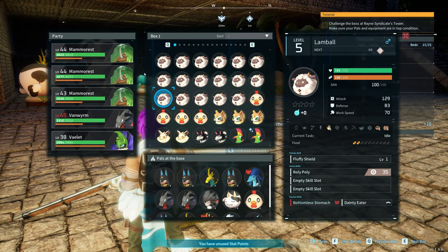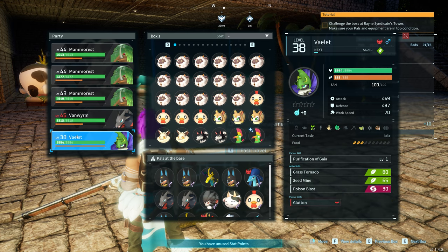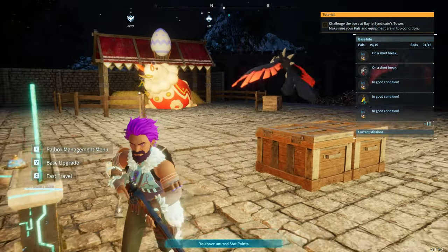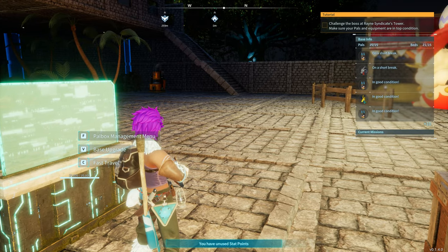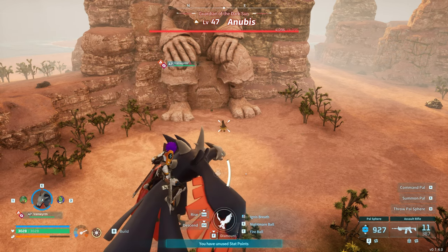These guys are going to be the ones you want. I've popped this one in because I want to level him up — if you beat Anubis, who is around level 43, you'll level this pal up to 43 instantly. I only need three of them. We're going to head over there now and I'll show you how to do the Anubis boss fight — it's super easy. We are at the location for the boss Anubis; I'll show you where that is on the map.